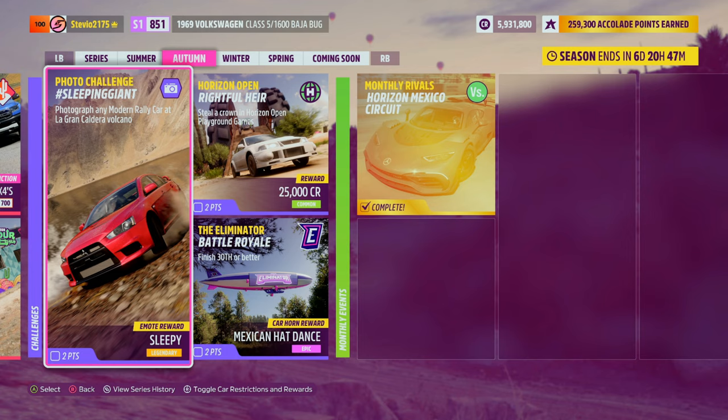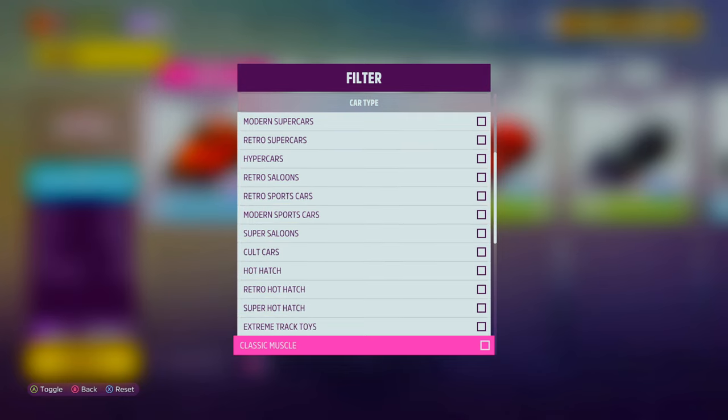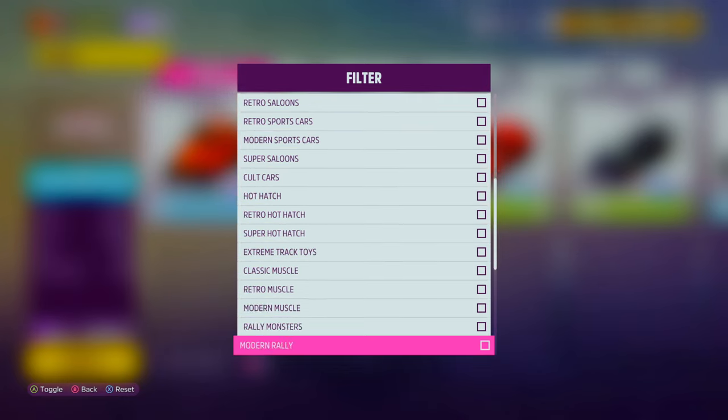The first thing you're going to have to do is get into a modern rally car. Filter in your My Car section for modern rally. You can pick any car you want — it really does not matter.